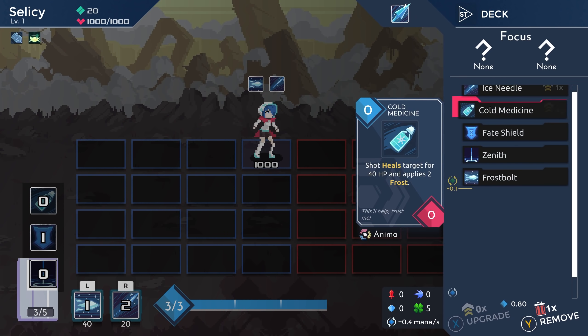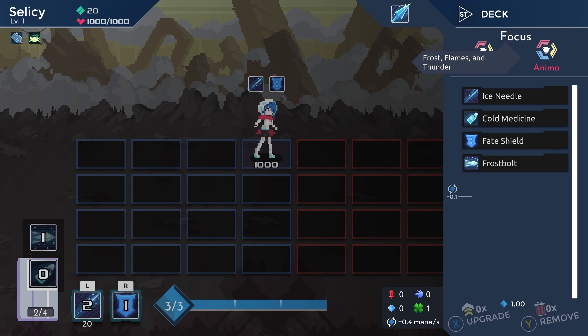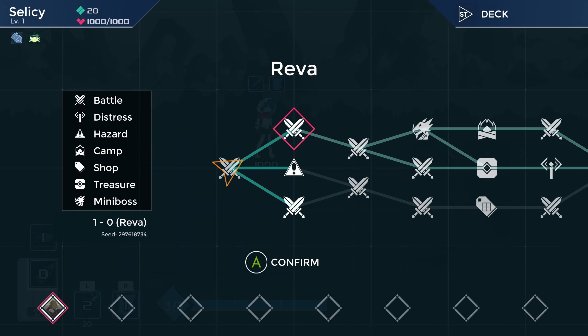First things first, we are going to remove Zenith — this card is terrible, it's actually awful. Then we're going Anima, Anima. Try to get as many frost spells as we can. Anima will give us Frost, Fire, and Lightning, but Frost is really all we care about.